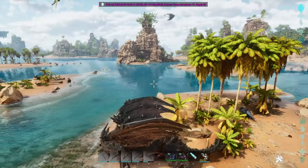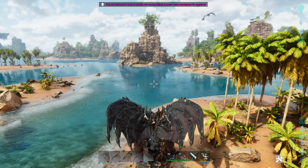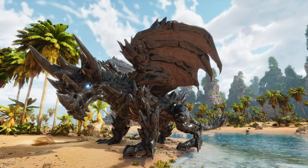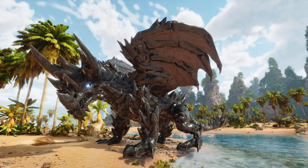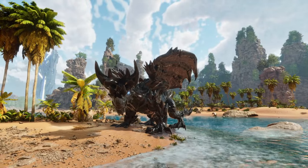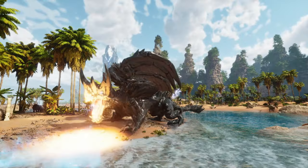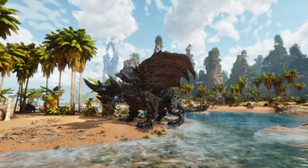So let's check the abilities. This is the normal bite. So you have the right control mouse — it's a fire breath.